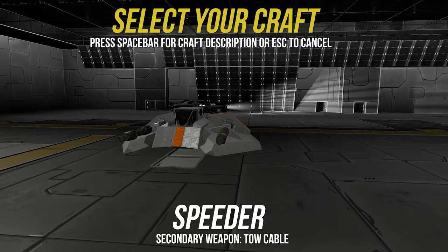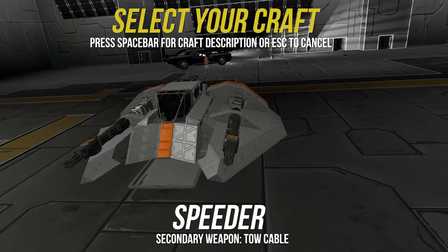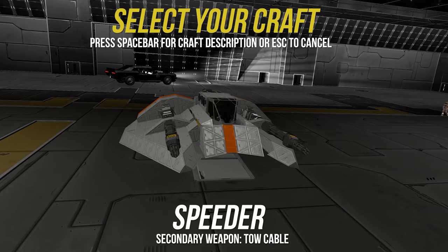The snow speeder, modified with armor plating, stronger outboard laser cannons, and a harpoon tow cable for the rear gunner, is not a true flight craft, but a repulsor craft, so the flight ceiling is quite low. It hugs the ground well and is also quite maneuverable, but the addition of deflector shields was deemed costly and time consuming, so watch yourself. The controls are quite similar to the X-Wing, so don't worry about additional training.